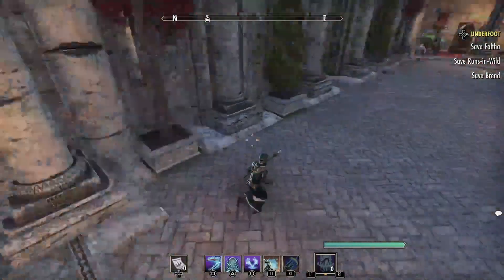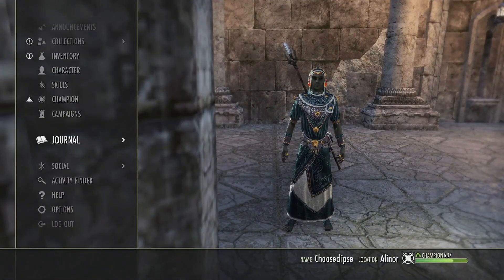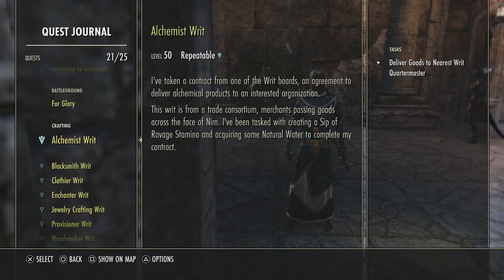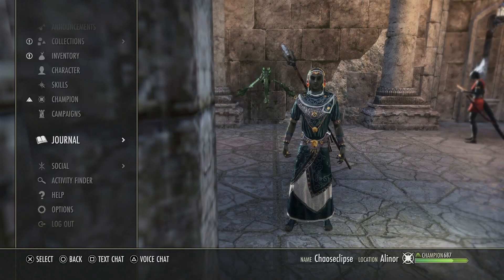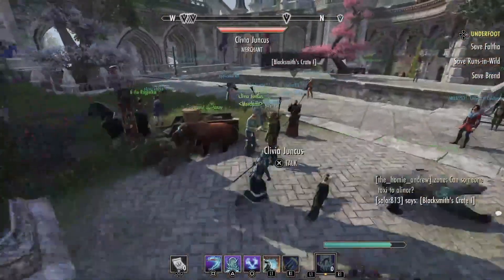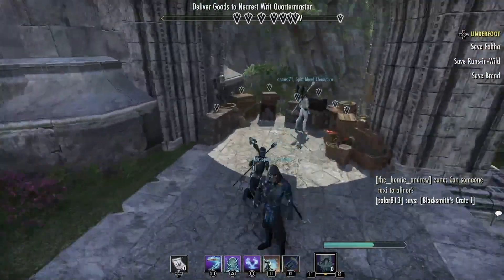I think that was all the writs. Let's double check here. So here we go — all done. Once those are done, come out here and we'll go turn them all in. If you look down in the bottom left, you'll see the experience and gold he's getting as I turn these in.